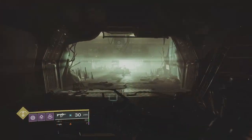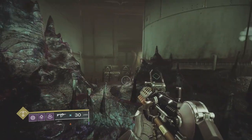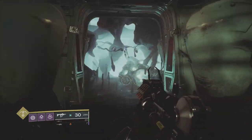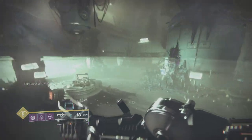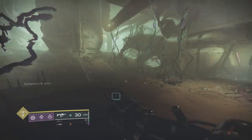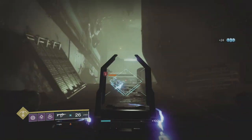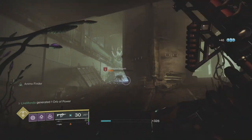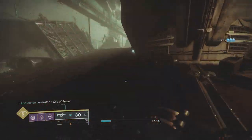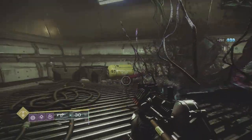That was the main combat section outside the boss. Now follow where I went on the video — we're looking for a switch, and the switch will open up something. We activate this switch, which gives us an exploder, and there you can see the Egregore debuff. That lasts about 14 seconds. There is a section coming up where you're going to have to use that buff to get you halfway, and then use another pod which will take you into an area that gives you a buff to take you the rest of the way.